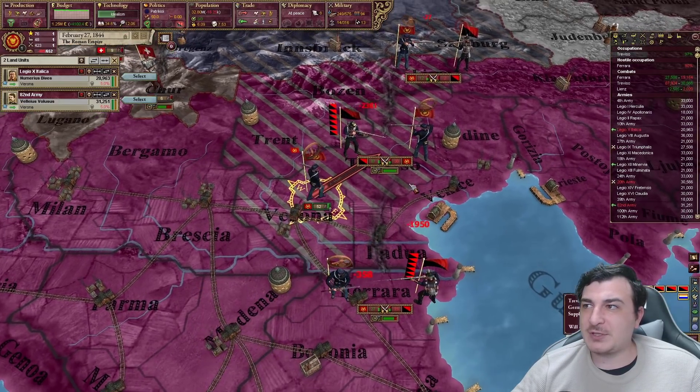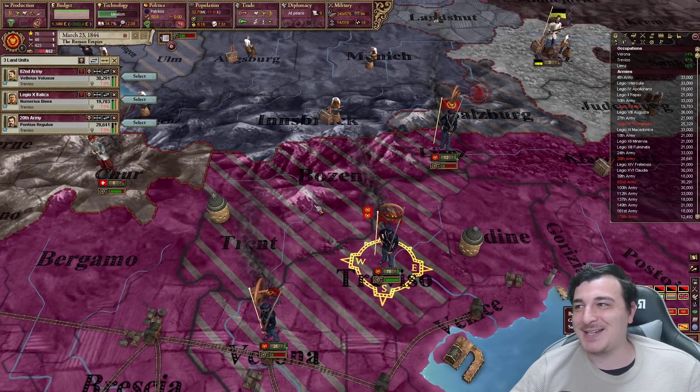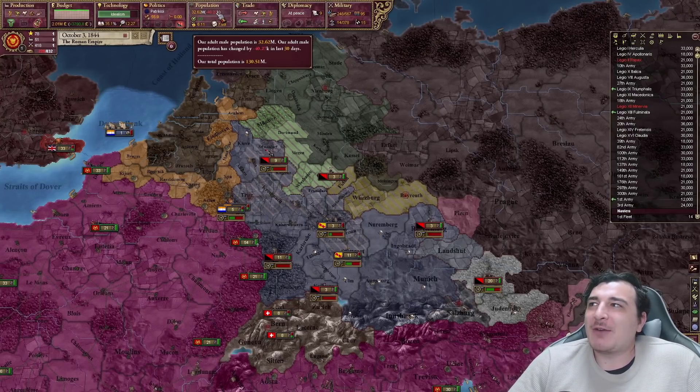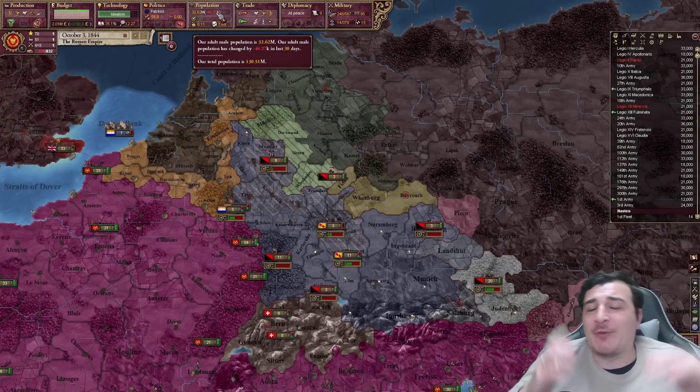We might be able to reinforce this army in time — look at that, boys: 117,000 killed and we only lost 9,000. Absolutely amazing. I don't really get why I just lost 40,000 population in the last 30 days, but whatever — I'm just going to increase the taxes now again. That should help the situation.